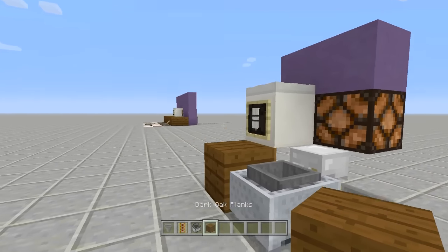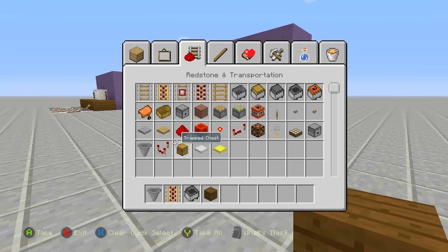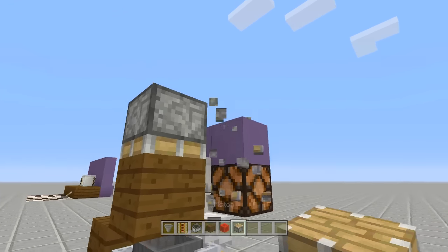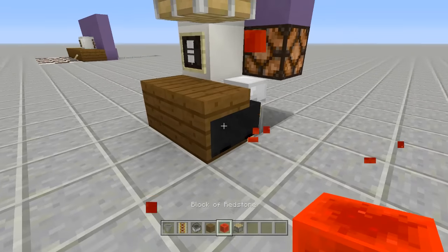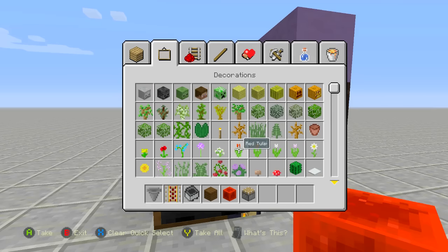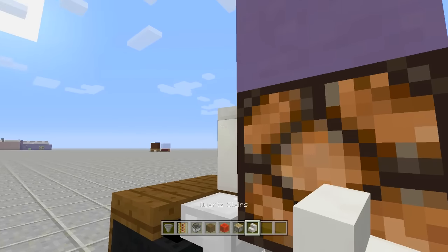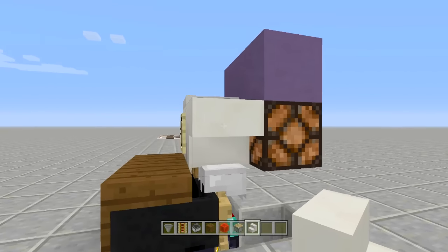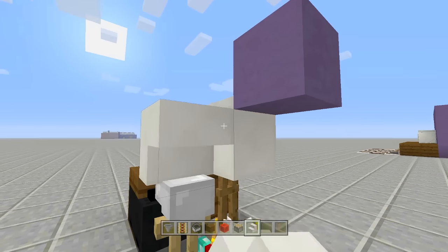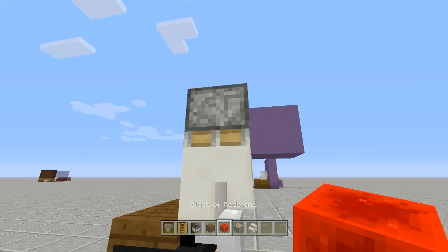Take another dark oak plank and place it above the minecart. Take out a piston and a redstone block — place the piston upside down going into that block, send power to it, and it'll push the dark oak into the minecart. Now place back the quartz staircase upside down above your armor stand, facing toward the back. Place a piston facing downwards into it, send power to it to push it into place.